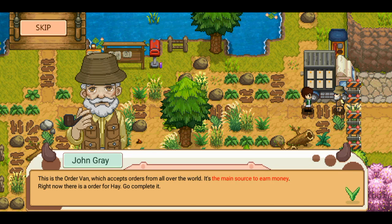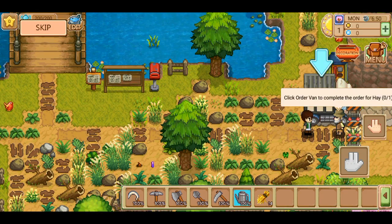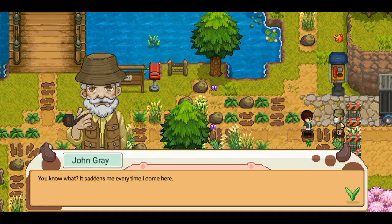Now it's going on about money. This is the order van which accepts orders from all over the world — it's the main source to earn money. Right now there is an order for hay. Go complete it. Click the van to complete the order for hay. That was easy enough. It saddens me every time I come here. This place once brought honour to our town.